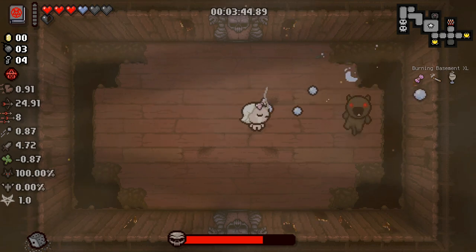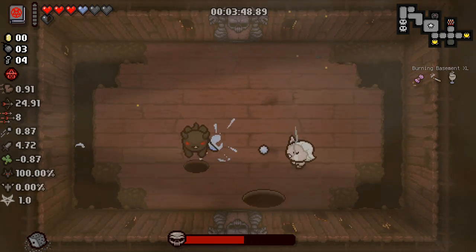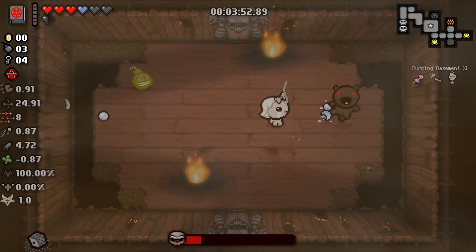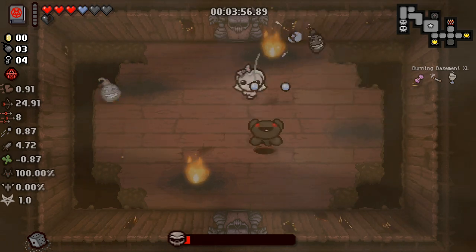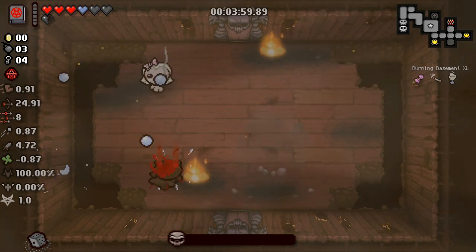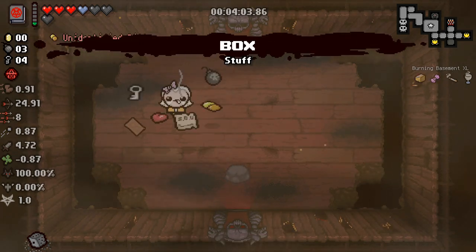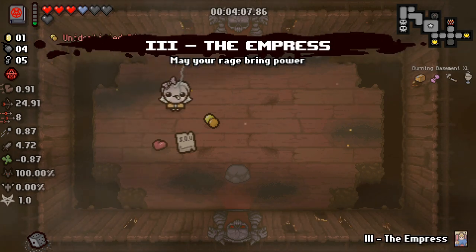Now that we've got Satanic Bible, that's not even a slight worry. I've never had Satanic Bible from an item room that I can remember — probably one of the best things you can get from an item room. Satanic Bible is one of the most powerful items in the entire game. And a Box of Stuff here is fantastic — it gives us a bit of everything that we need.